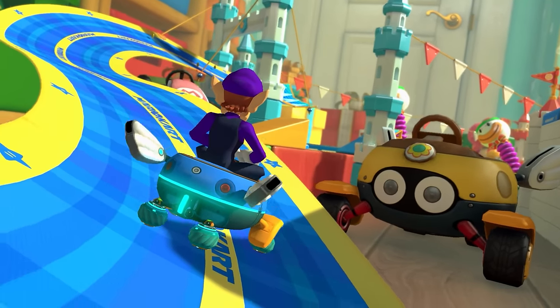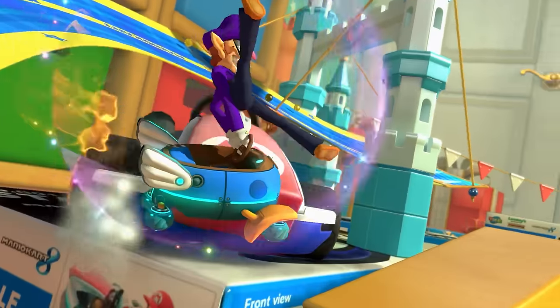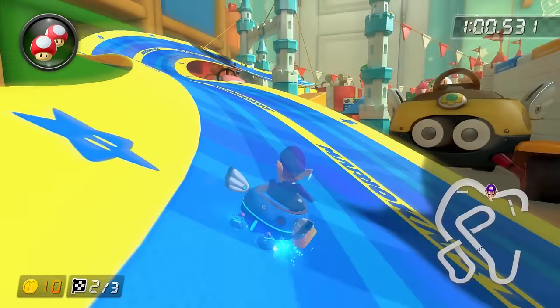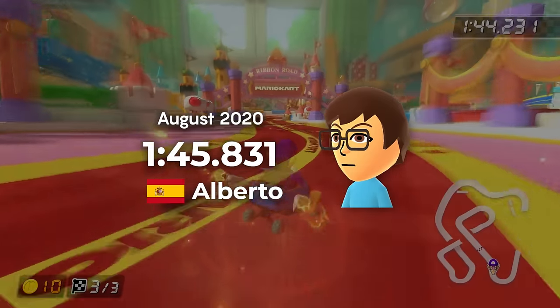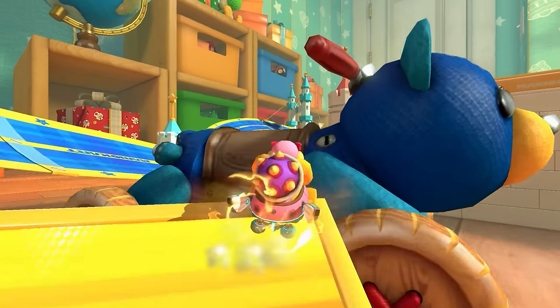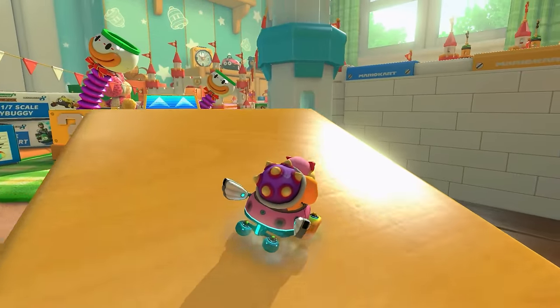First going close to the edges with precise drift inputs, before drifting through air pockets, minimising airtime, and exploiting the drift mechanics to gain several seconds. Alberto managed to beat Ronny's world record by a frame without the edge clip, proving that there was still room to go even faster. But unfortunately, the recent strategies led to the track becoming pace-locked again. Alberto drove a run so fast that in lap 3, the final wave was too far up for him to trick correctly.